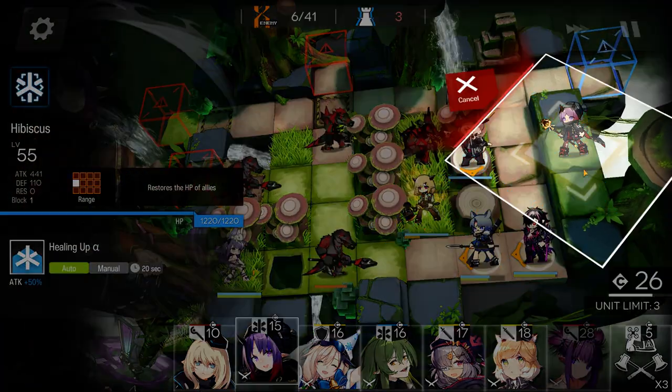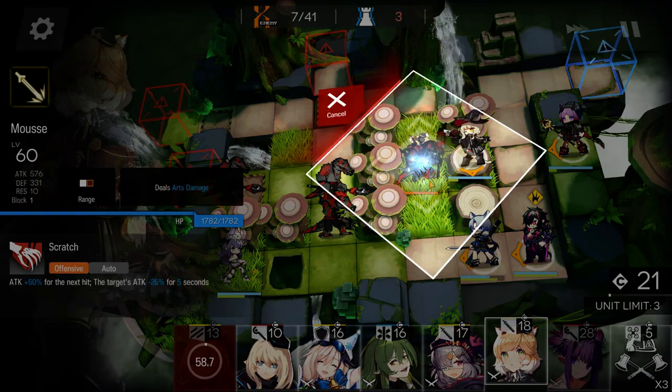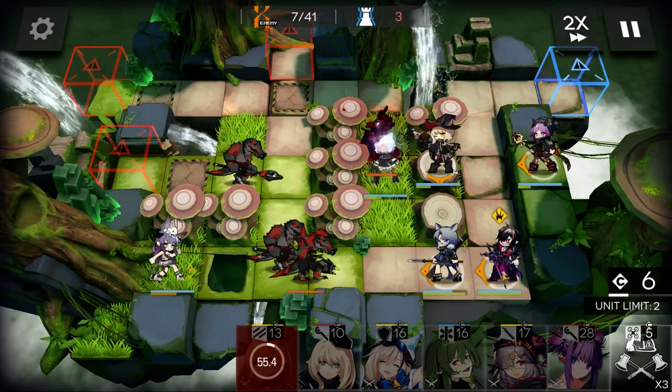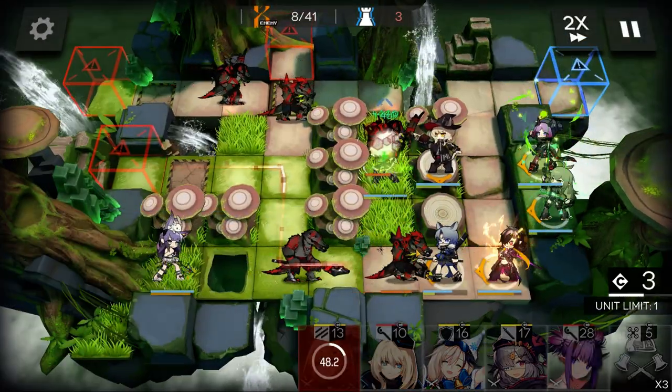Cut down two Mushrooms. Drop in Haze and Hibiscus. Return Vanilla and put Moose on this tile. Proc Midnight. Second Medic.